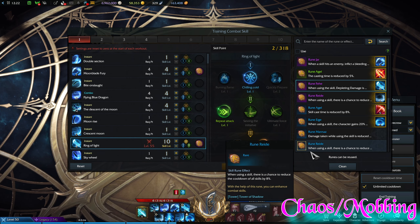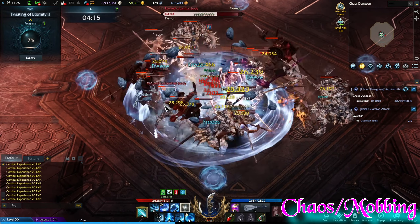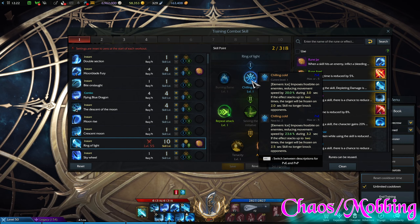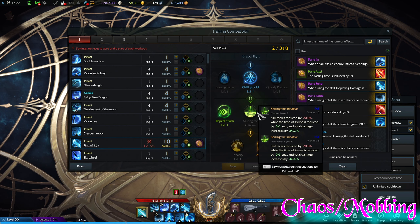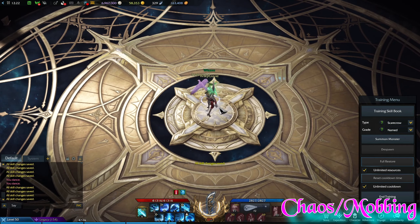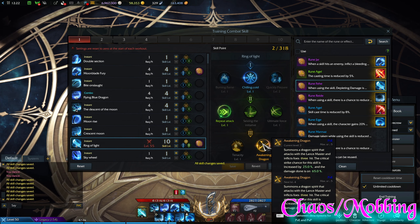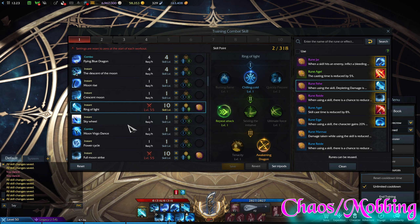Ring of Light — this is definitely one of, if not the most used and most beloved skill by me. I use Chilling Cold, and I'll show footage in a second of why — this will prevent throwing mobs all around the place. Repeat Attack is personally the best for chaos dungeons. Seizing the Initiative makes it faster but reduces the radius quite a bit; Ultimate Force makes it very slow. I use Repeat Attack and Awakening Dragon because we don't need Tenacity in chaos dungeons.